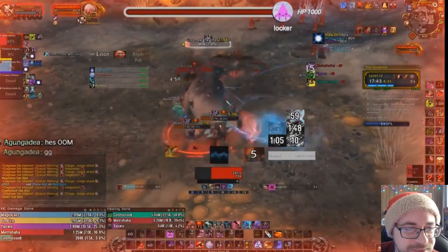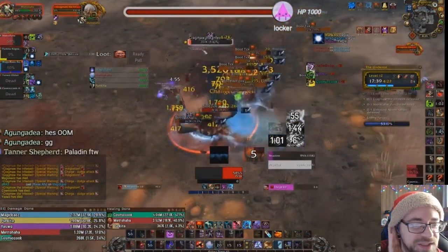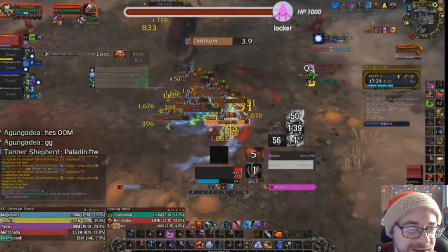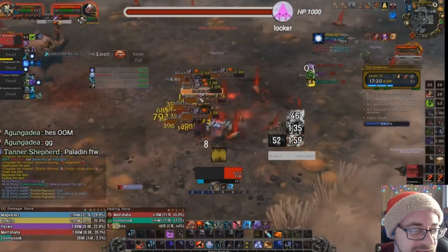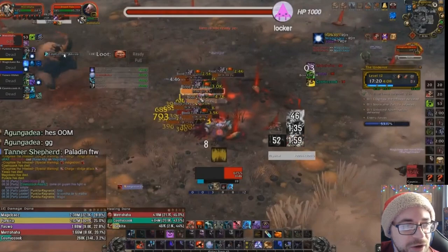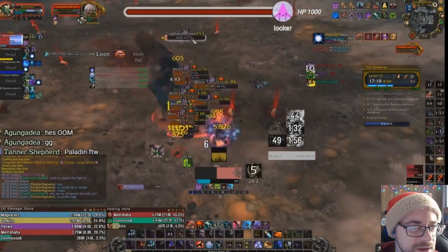Look at all of those that spawn — obviously people are dead. But check this out: Bone Storm, pre-nerf Bone Storm. If this was better timed we might have done this. The boss has 5% HP. I have Dancing Rune Weapon up and I'm sitting here just trying to survive. If I was running and attacking the boss with Dancing Rune Weapon, I might have done the 2% that was needed to not wipe here.